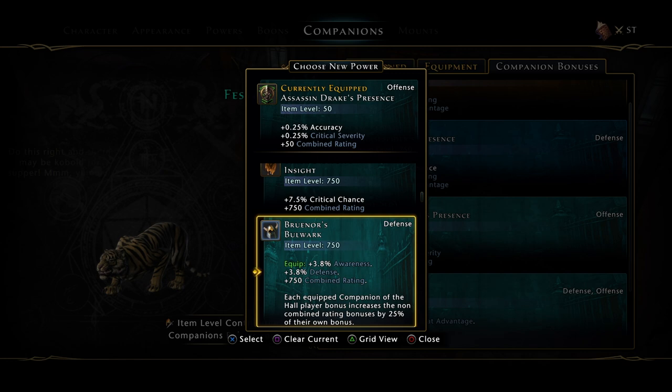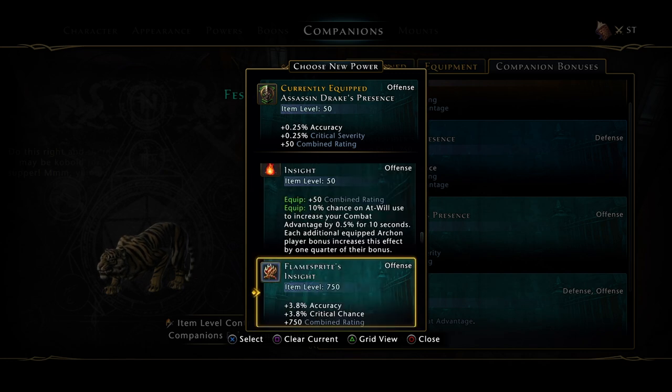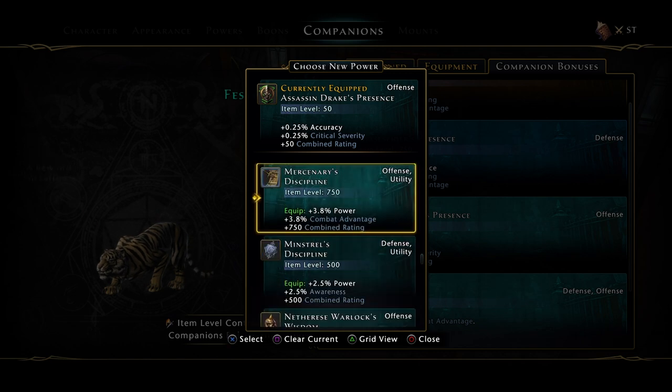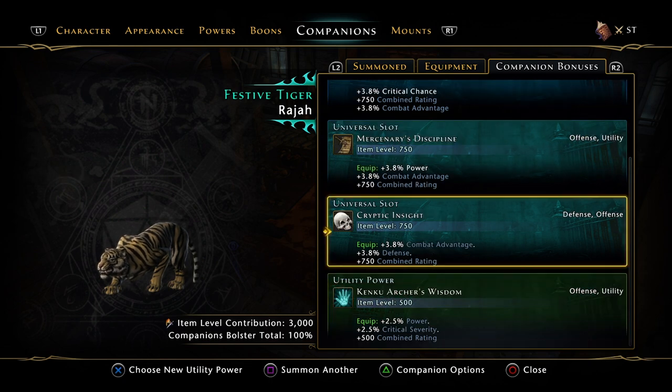You can also use the Mercenary. It gives Power and Combat Advantage — both double offense stats — so that's a nice option as well.